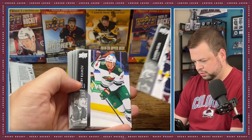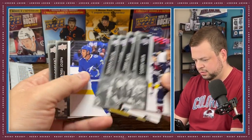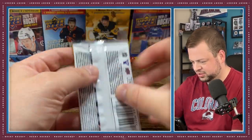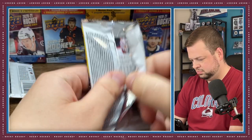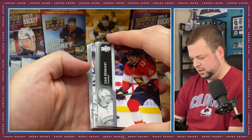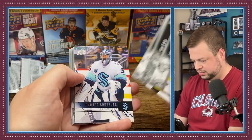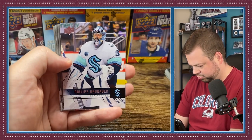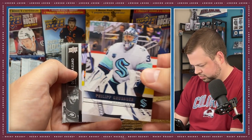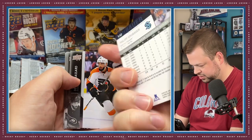Next pack — we're getting some rough packs here, this is another base pack, nothing in that one, just base cards. Nope, not a Young Gun. Sam Reinhart and we've got a Philip Grubauer — it's kind of cool, I like the Seattle Kraken's uniforms, great jerseys, good color scheme.